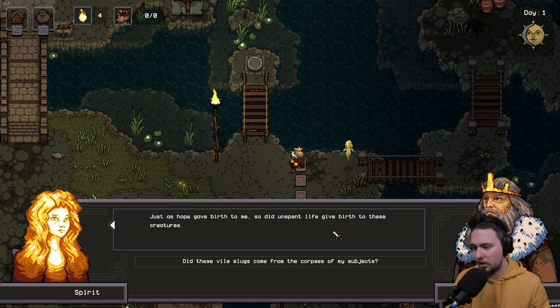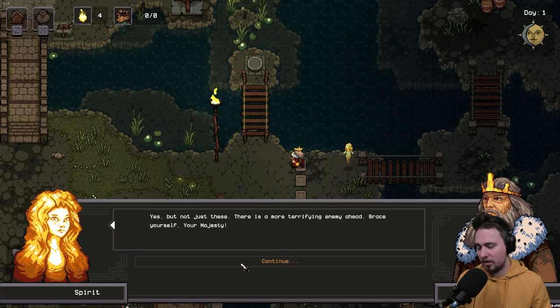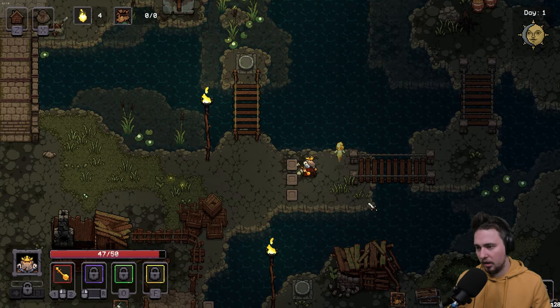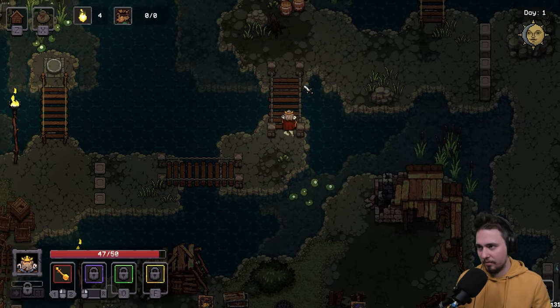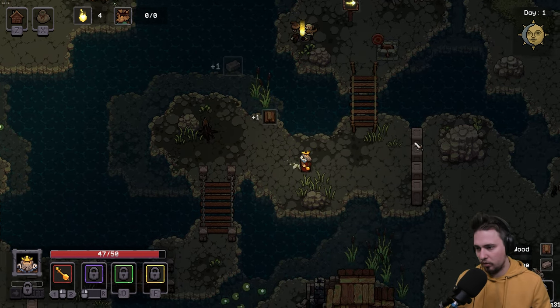An NPC explains: 'Did unspent life give birth to these creatures? Did these wild slugs come from corpses of my subjects?' The answer is yes, but there are more terrifying enemies ahead. Brace yourself, your majesty! We're going for what seems like an elite enemy encounter, with more stuff to be collected.